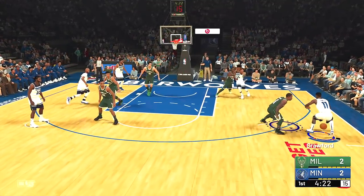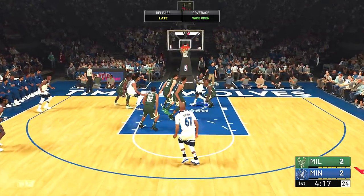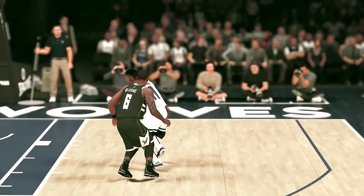Now let's take a look at Jamal Crawford's crossover behind the back move. Remember when this used to break ankles? In a standing dribble, hold sprint, tap the right stick to the right, then down. This is with absolute controls.